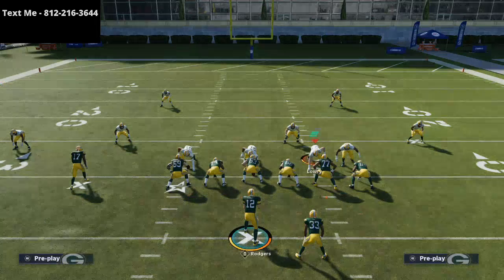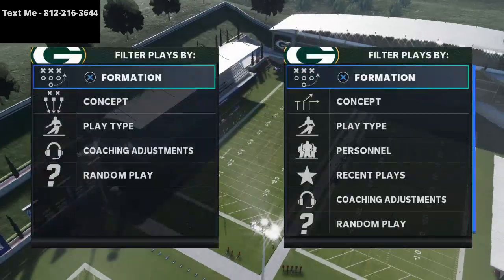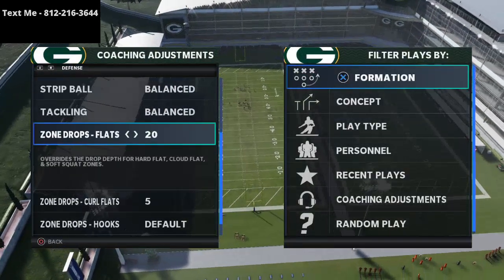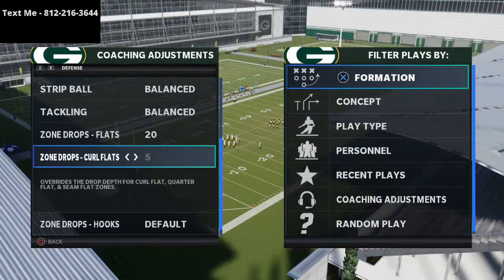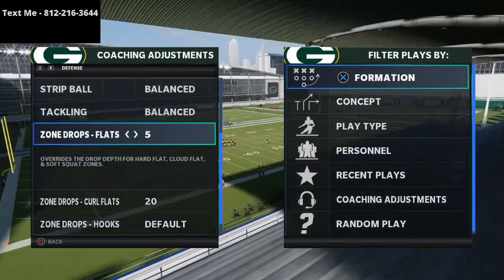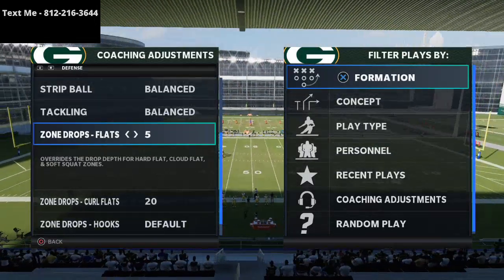You can do this from purple zones or from flat zones. Just go into your coaching adjustments and set those drops at 20 yards for the flat zones and 5 yards for the curl flat zones — or vice versa. If you want to stop them with purples, put those at 20 and put these at 5 or 10. That's what I'd recommend doing — using flat zones, cloud flats — to stop crossing routes in Madden 21.